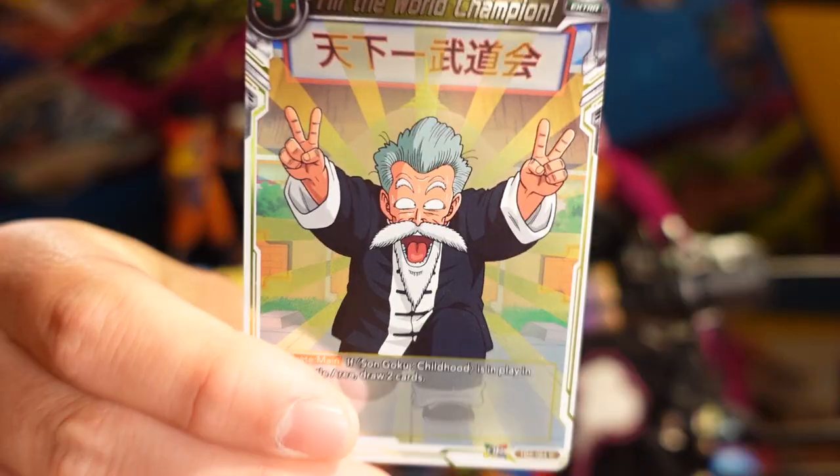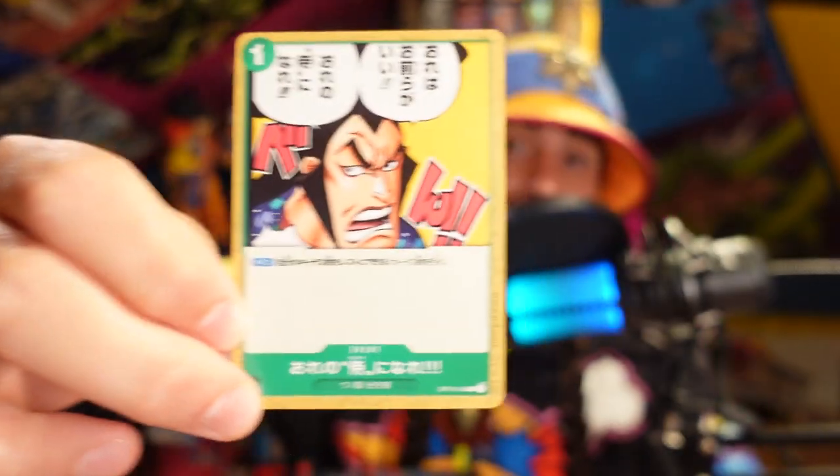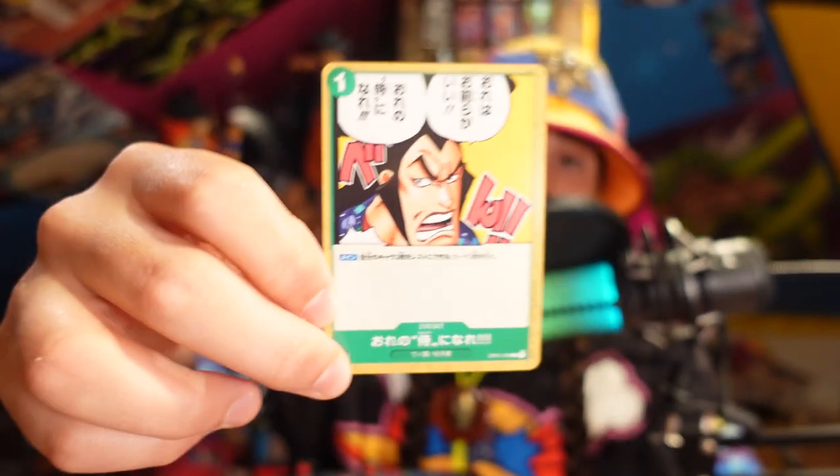Now, what's so great about pay one, draw two? This is the Dragon Ball pot of greed — I'm the world champion — and basically, if you have a Son Goku in play, you can pay one energy and draw two cards. So pot of greed, pay one, draw two. In set one of the One Piece card game, we already got a pot of greed. This is Be My Samurai. Be My Samurai is pay one, switch two cards to rest mode, and draw two character cards.